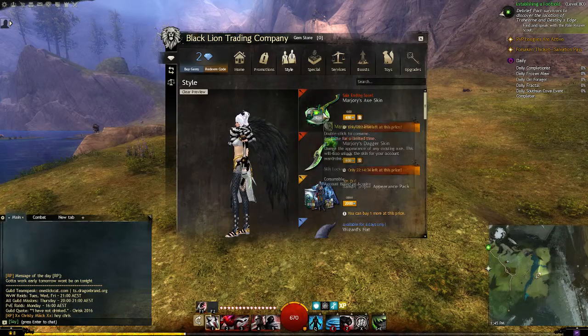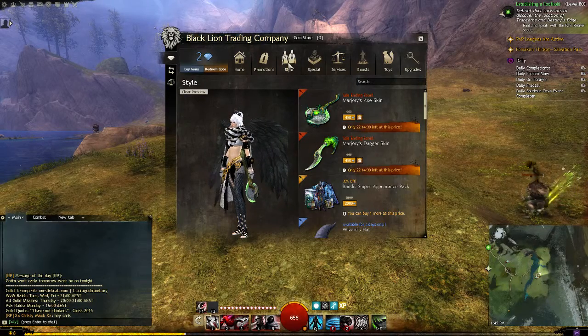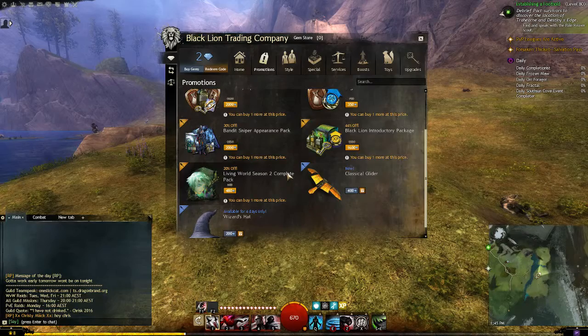If I had money, I would actually buy these skins because they're well made, and they each have an animation on them. Along with the Margaery skins, there's Living the World Season 2 Complete Pack, also on Zoe, 20% off, and you can get that.